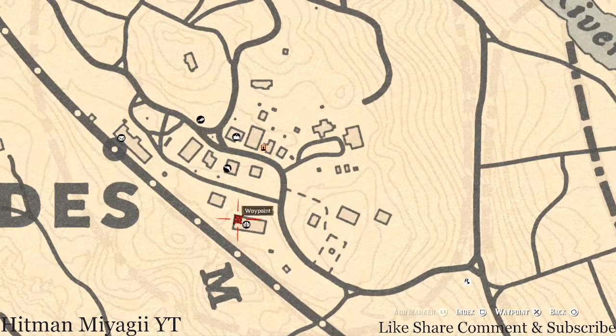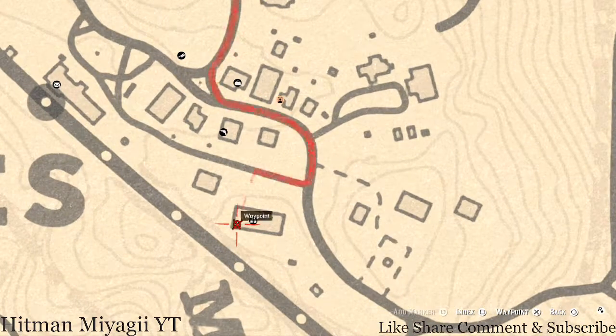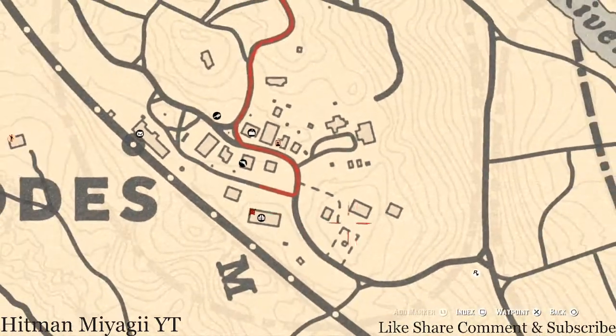Inside the saloon there are two rooms - one in this corner and one down here in this corner. The item you're looking for is in this first corner. Go through the door and directly to your right you should see an entrance into a bedroom. Go into that bedroom and on the chair on the ground floor, you'll get a New Guinea Rosewood Hairbrush.